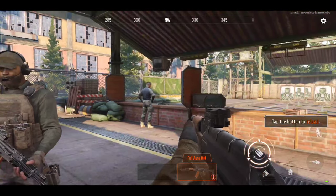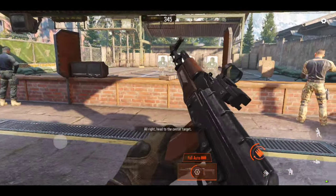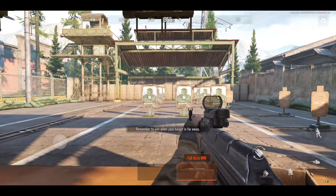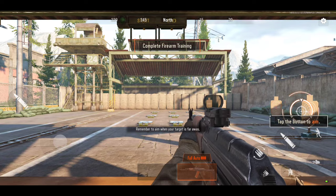The magazine is empty. Reload now. Head to the position in the middle. To shoot targets from a distance, you've got to aim at them first.